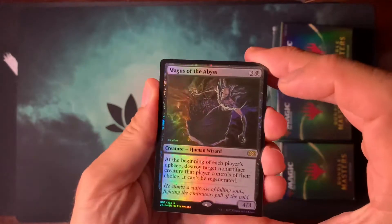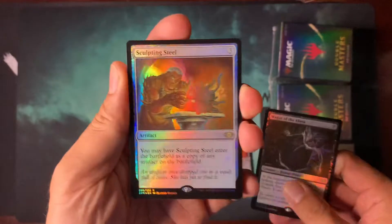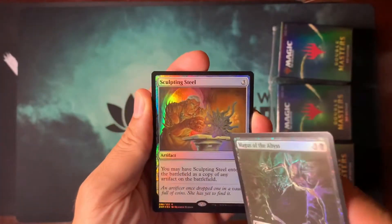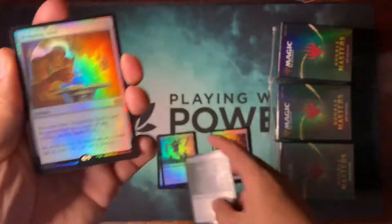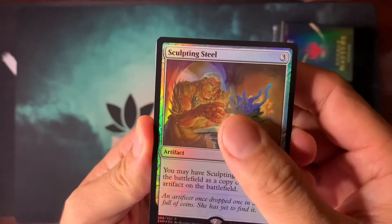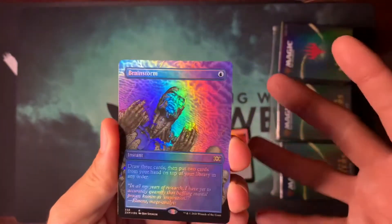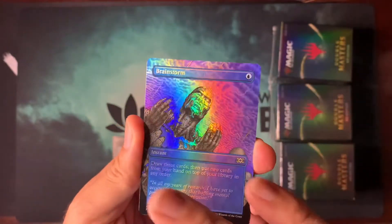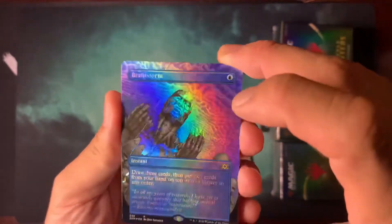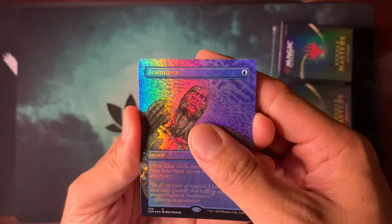Magus of the Abyss — I have the Abyss itself, but that's on the reserve list, can't be reprinted. Sculpting Steel — okay, not a bad card, but there's actually a Kaladesh Invention of it. Let's see our first box topper. Oh God, I hate this card — Brainstorm. Well, the card itself is amazing; the art is just, you know, my opinion. I plan to get rid of these. I'd have a Mercadian Masques Brainstorm any day, or the original Ice Age one.